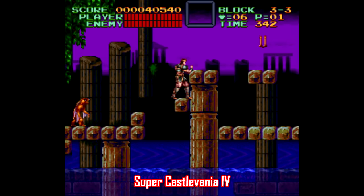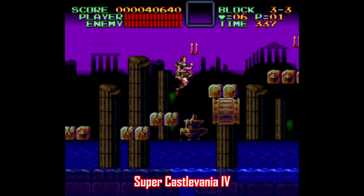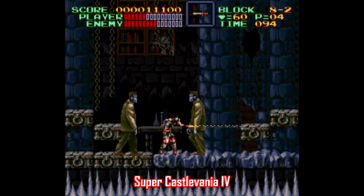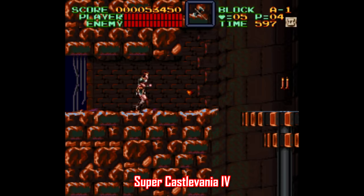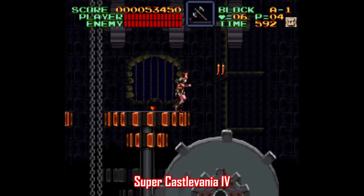Super Castlevania 4 is another action platformer, and it's another great example of a series making a hugely successful leap from the NES to the SNES. This game isn't as brutally difficult as the NES Castlevanias, but that's not a bad thing. Super Castlevania 4 still captures the atmosphere and essence of a classic horror-themed game with great visuals, unique level and boss design, and some spectacular music, so this is another easy pick as a must-play for the Super Nintendo.